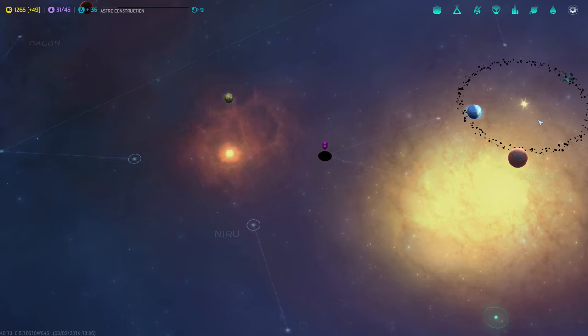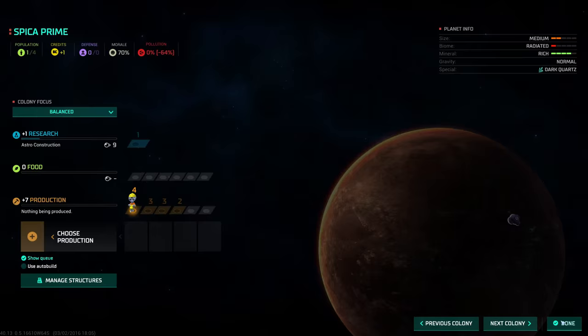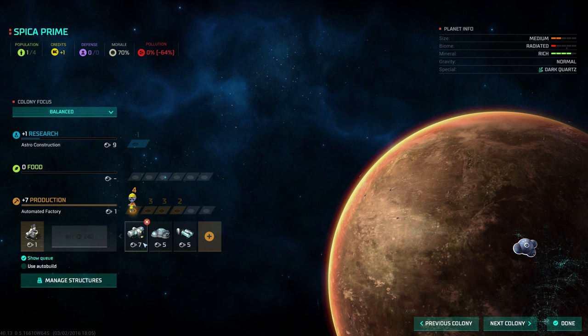And keep exploring. This planet any good? Not really — ultra poor with some gems, that's not very good. Let's keep moving. We'll colonize this planet right here — it's pretty good. It's radiated, but it's rich and I like that. It has a production boost on top of that. I think we'll just rush the automated factory. We have quite a lot of credits, we can afford it. Then fungal farms, biospheres, hydroponic farms, in this order.